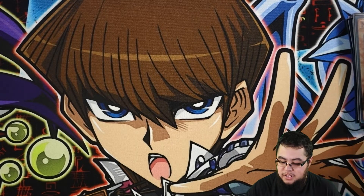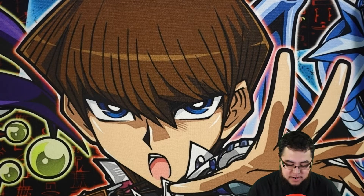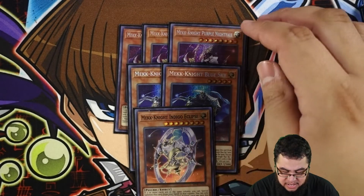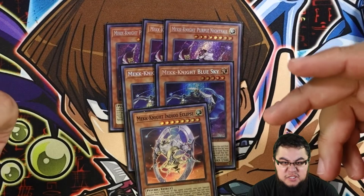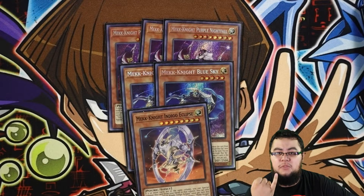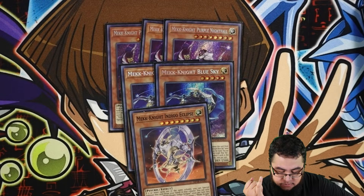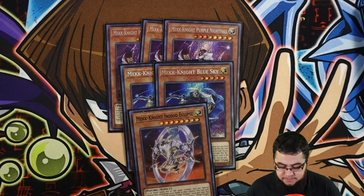When it comes to Light monsters, sometimes the hard thing with the deck is not having Light targets, but having monsters that can do something. So I'm still playing the Mech Knights in the Shaddoll deck profile. I'm playing triple Nightfall, double Blue Sky, and one Indigo. Nightfall obviously searches by banishing himself. Blue Sky, if you summon it and your opponent has cards in that same column, you get to search. Indigo is just there as another level eight. He's a really good card to have as more bodies on board and as fusion material from hand or field.